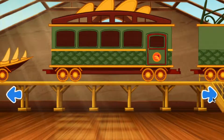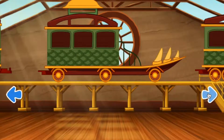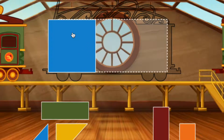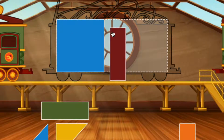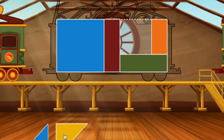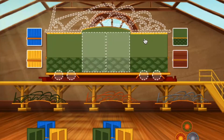Swipe to look at the cars. Click the car to choose it. To build your train, fill the rectangle with the puzzle pieces. Looking good. Let's trim this train. Choose an accessory and drag it to a spot on your train car.